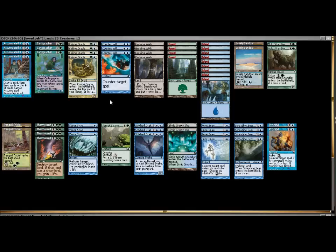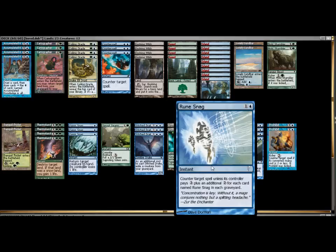To go along with that, I clearly wanted to bring in some counter control, and that's where we came into play with these. I decided I wanted to run a full set of Rune Snags. Now this is kind of an interesting choice. There are a lot of decent counterspells in this format — Counterspell is a solid one, there's nothing getting around that. But because we're running two colors, I wanted to feature a counterspell that had a colorless in the cost, and that's kind of where Rune Snag came in.